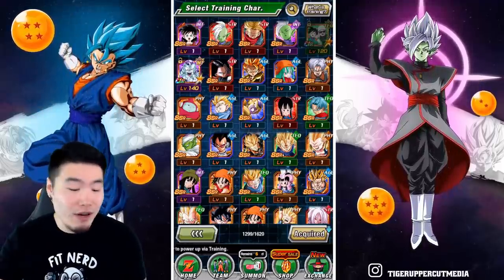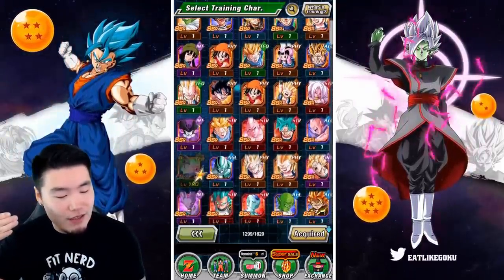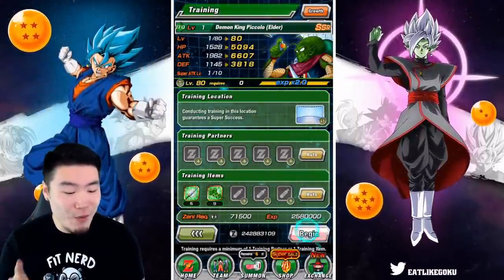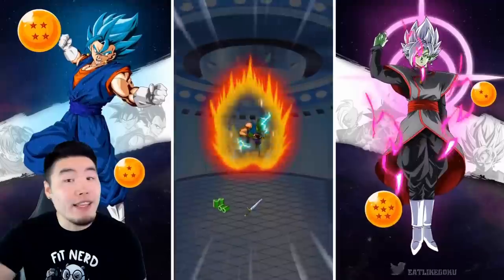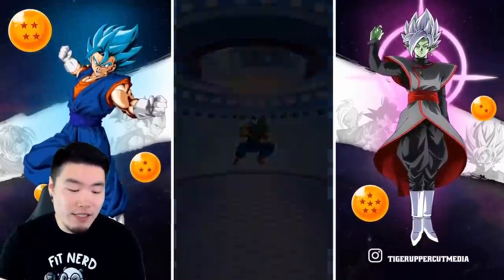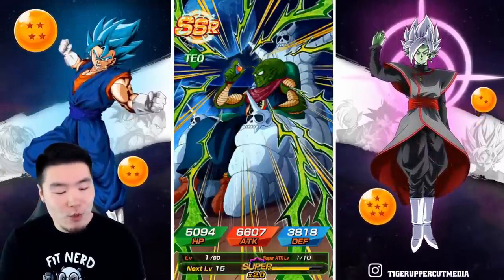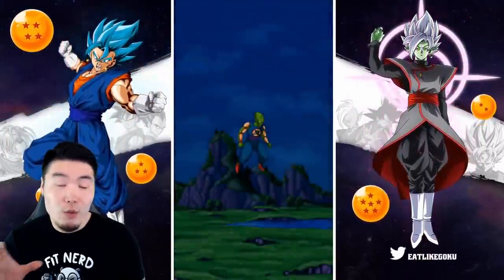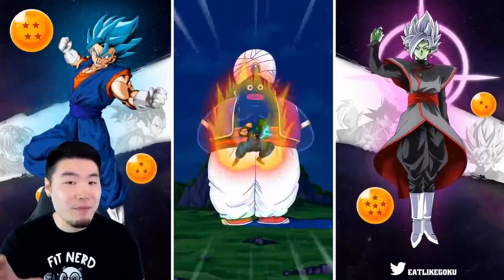I haven't touched my Demon King Piccolo yet, so let's train him first and then Z-awaken him. That should give us the seven-star dragon ball for today. Here we go — it would really suck if this didn't work, but I think it should.